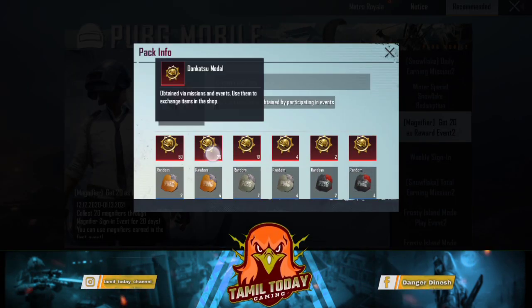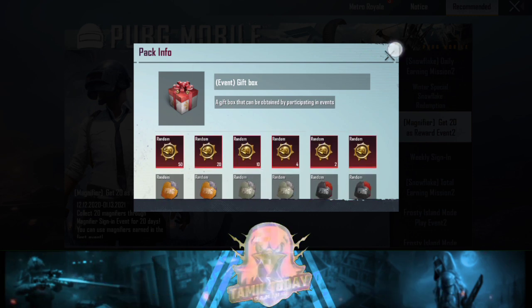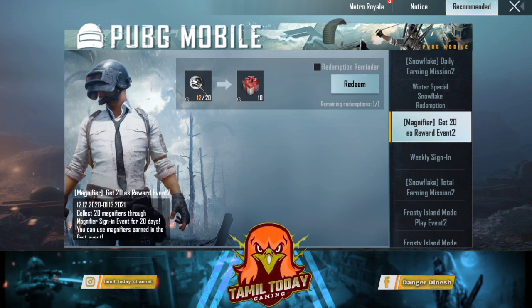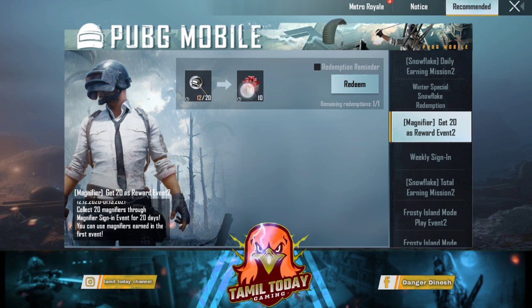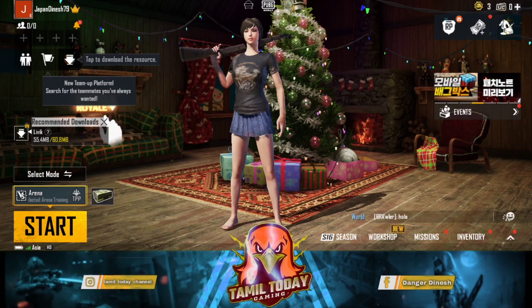We're free, so we are here guys. Don't cost a medal. This is the last year — it is 2021. This is the event in January. You can get this event daily over magnifier. The gift box is getting ready — this is the 10 crate.